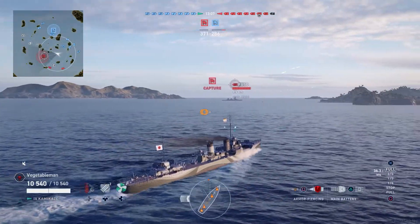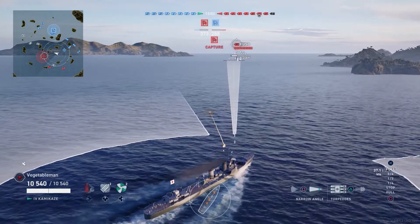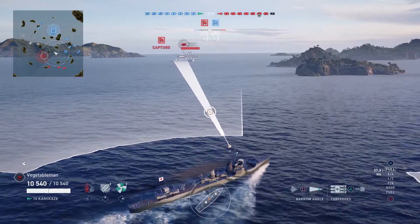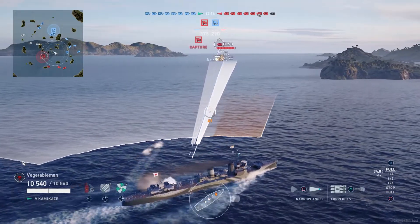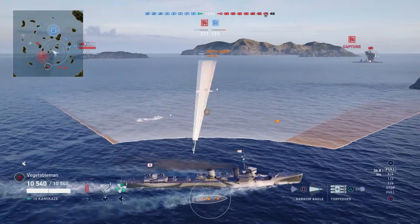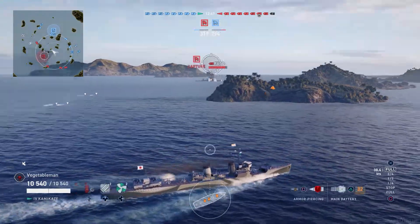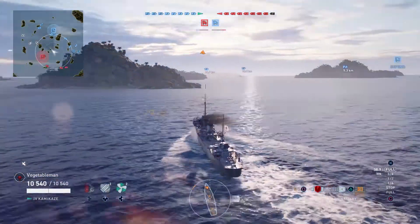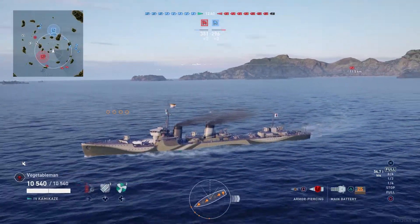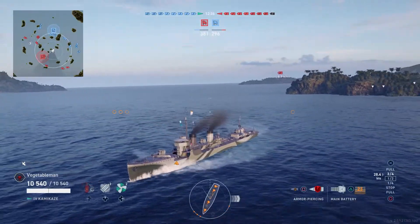I'm looking at this Fuso here - he's sitting stationary. I don't think he's AFK, but he's definitely stationary. I want to get reasonably close before I shoot my torpedoes, give them as little time to react as I can. 30 second travel time to get 6 kilometers, so you can see how fast they are. It's 2 torpedoes per tube and you've got 3 tubes. I launch all 3 tubes and you can see I'm only 30 seconds until the first tube reloads already.